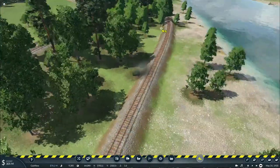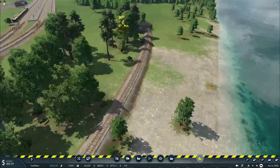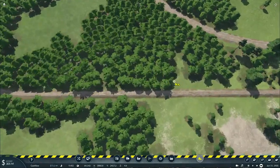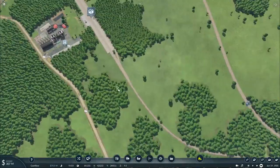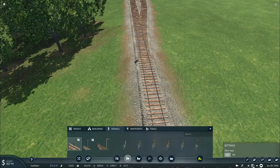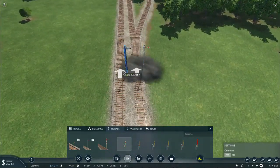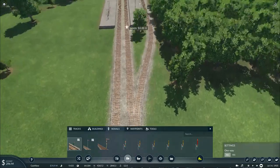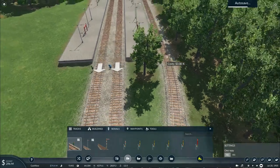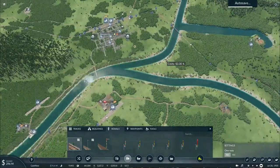I just have to get rid of some of these trees beside the track, and basically that'll do it. Of course I'll need to set up some signals here. The lower quadrant signals are no longer available, so I'll have to use these variants instead. Oh well, at least they work the same. At least some of our main lines have already been set up with these signals.